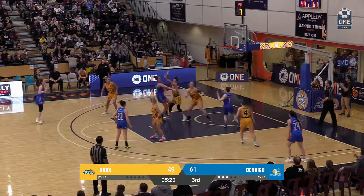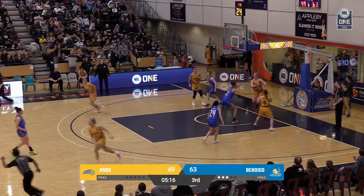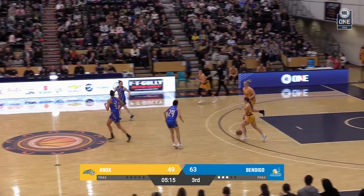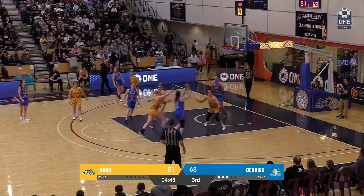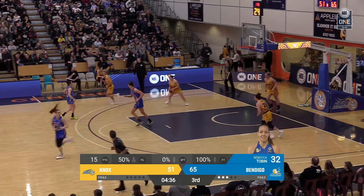Break the second half down into four or five-minute mini-games, so to speak, and try and win each mini-game. We see Andrea Wilson with a crafty little finish under the bucket. Braves will settle into their half-court offense again. Testing Madgen now with a mismatch on Wilde — finds Tobin. Nice little crafty move there from Madgen.